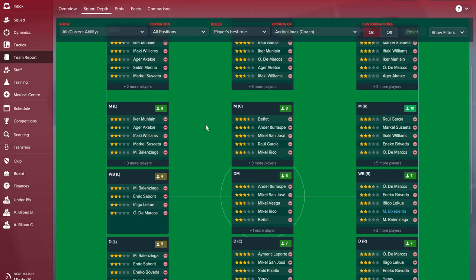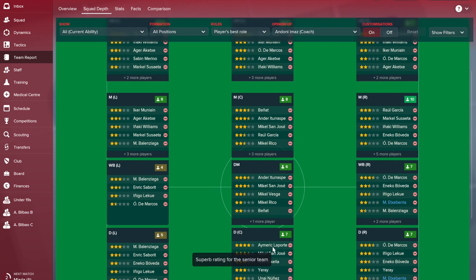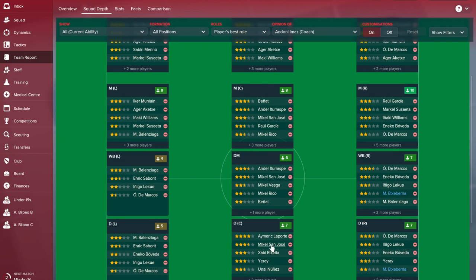We've also got two options on the right: Inaki Williams and Markel Susaeta — both capable of playing in deeper positions too, but they both play better in their attacking right midfield spot. So we can assume we're playing two wingers and a striker. Garcia in attacking midfield is his best position as well, so there's our front four. The question now is whether we play two defensive midfielders, two central midfielders, use wingbacks or fullbacks.